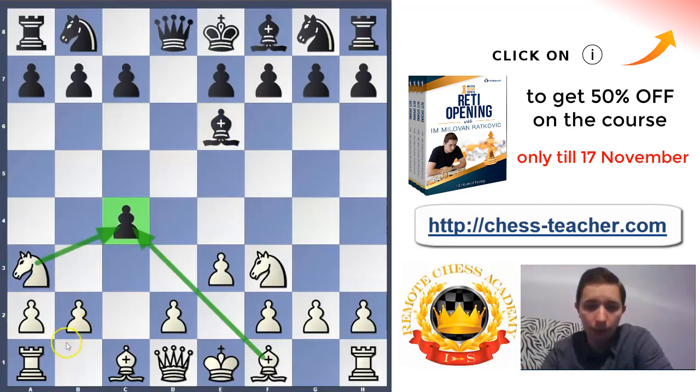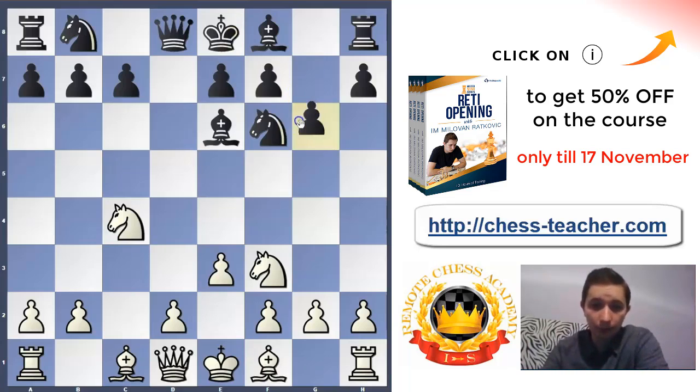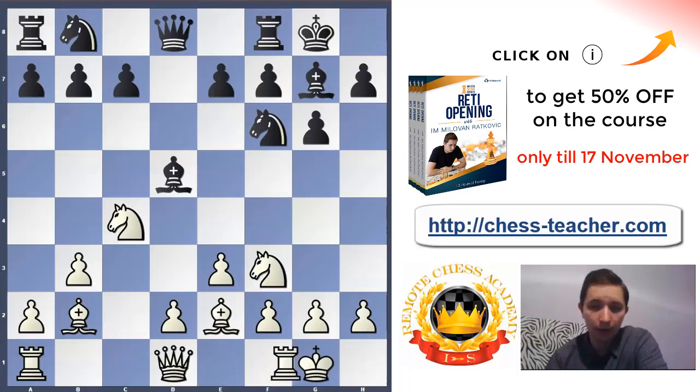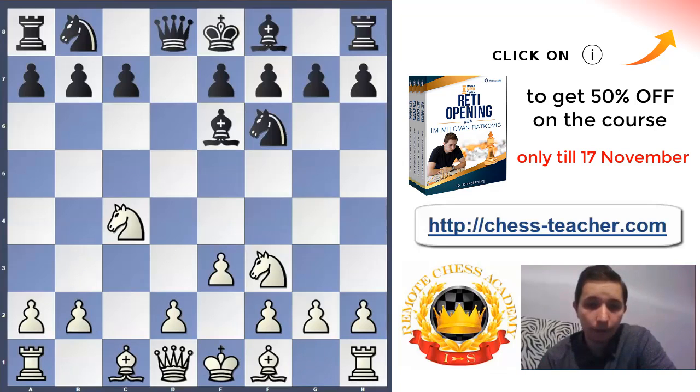After bishop e6, play knight a3, then knight f6 for Black, then knight takes c4 — not bishop takes c4, because the position will be much simpler and Black will have great chances to equalize. So knight takes c4, then g6 for Black. If Black takes the knight, that's great — take there and you're already better because of the bishop pair. So: g6, b3, bishop g7, bishop b2, bishop e2, castling, rook c1, then d3 followed by e4.